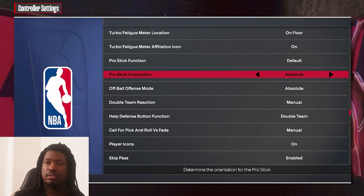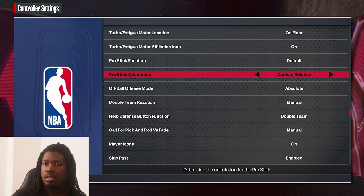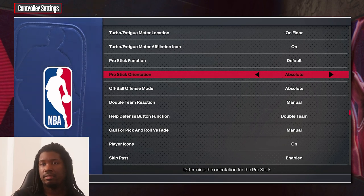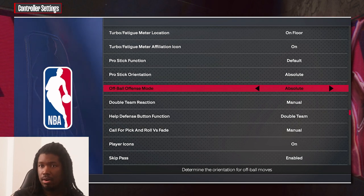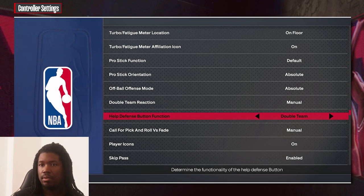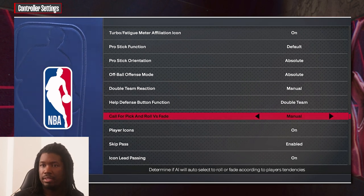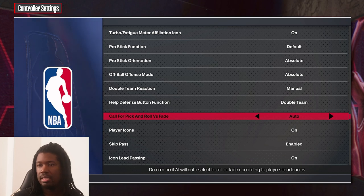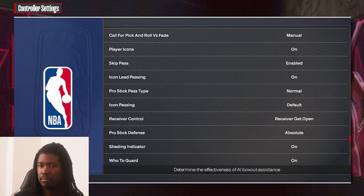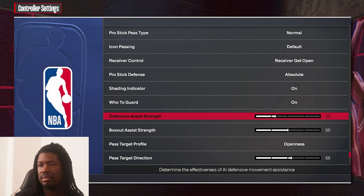For the post and dribble stick, make sure it's set to 'Absolute' — not 'Camera Relative.' If you use camera relative, when you're in the corner trying to dribble the ball it changes the controls on you. With absolute, everywhere on the court the controls stay the same. For offensive mode, keep it absolute. Double team reaction — set to menu or auto depending on your preference. Call for a pick versus fade — make sure you have that on manual, because on auto they cut at weird angles even when you called for a pick and fade.